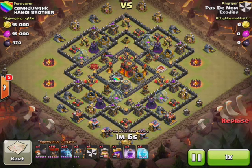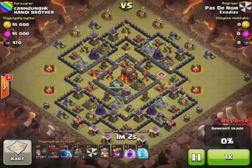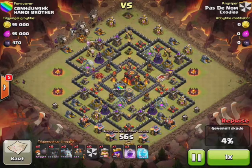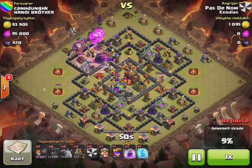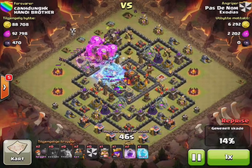What we have here is our first entry in the Rapid 3 Star series. The idea is to see how fast you can clear a Town Hall 10 base with heroes up and a full CC. First entry is by Paz Danom — 1 minute 7 seconds, clearing this base using a lava raid.